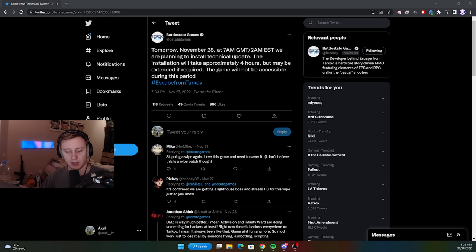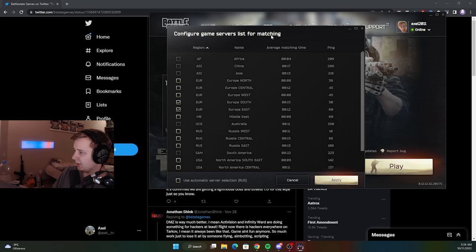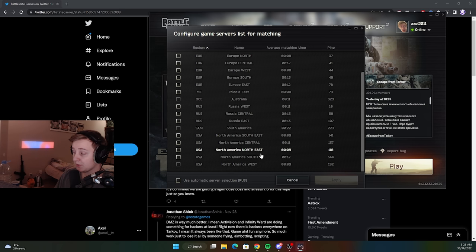Right now when you open the server browser in your launcher, you can select a bunch of different regions and that purely depends on your ping. It doesn't matter where you're from and it doesn't matter which edition of the game you bought — Russian, European, NA, Asian, whatever. It purely depends on your ping. For example, I can play on all EU and all Russian servers and most of NA servers.